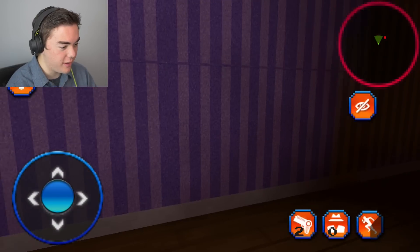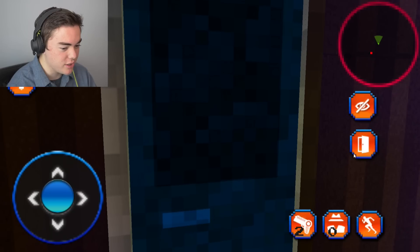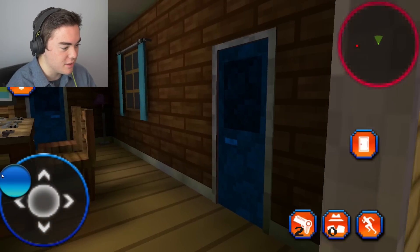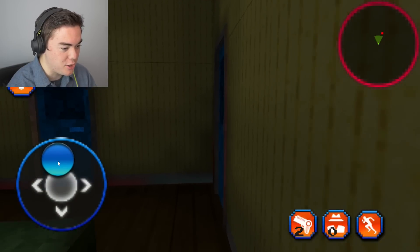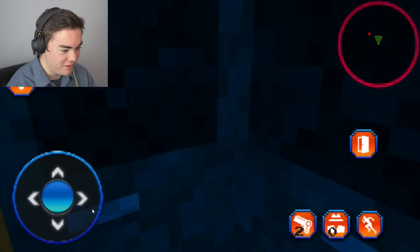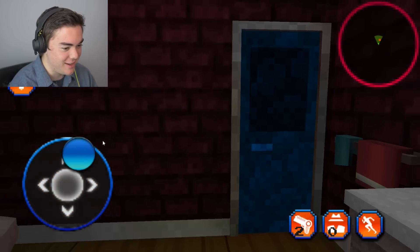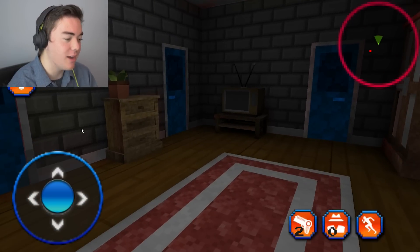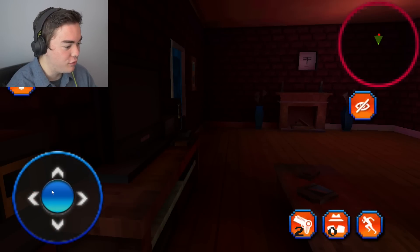It's literally the same thing - they just put you in a different room and you find the exit. I actually want to see what their neighbor looks like. I'm going to search him out. Where is he? He's running away from me at this point. I can't even catch up to him - he's too fast.